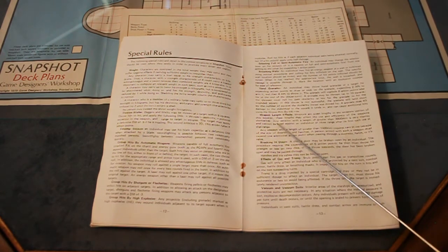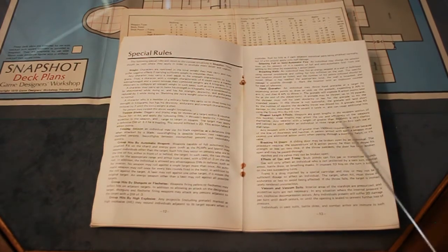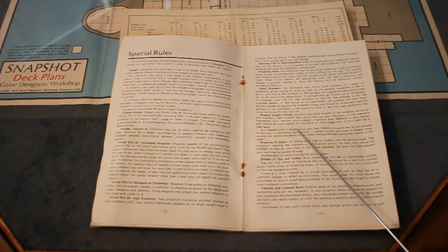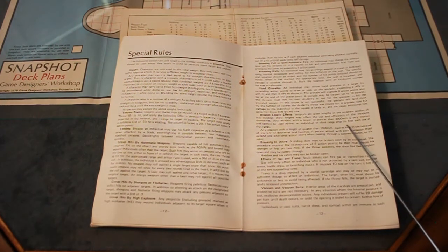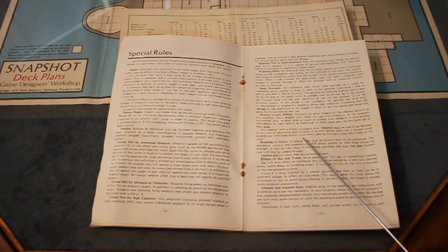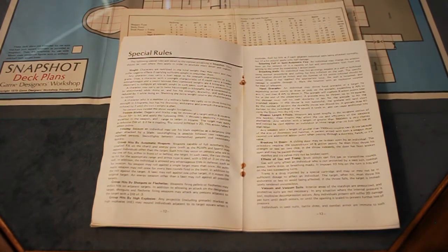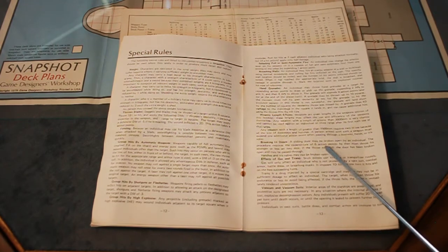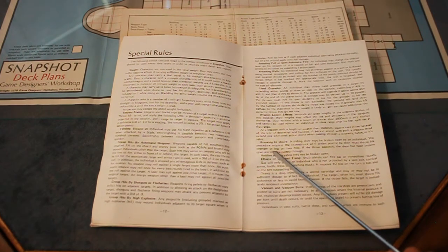Weapon length effects: weapons are given lengths in the weapons section. Any weapon with a length greater than 3000mm is very clumsy and cannot be used against an individual at close range after its first such use. Any weapon with a length greater than 1500mm requires extra care because of the size of doorways and hatches — a person armed with such a weapon must expend one additional action point when passing through a doorway, hatch, or iris valve. Breaking in doors: a sliding door may be broken open by an individual. This requires the expenditure of 6 action points; he must throw his strength or less on 2 dice. Hatches and iris valves may not be broken down.